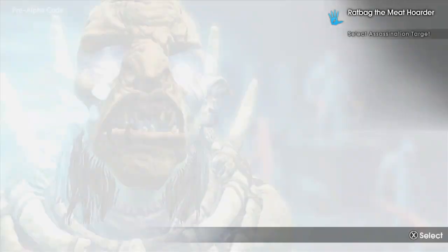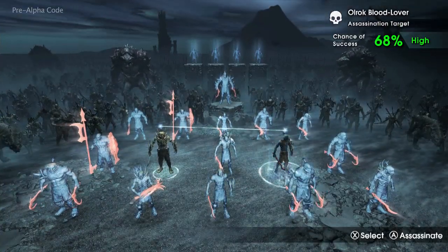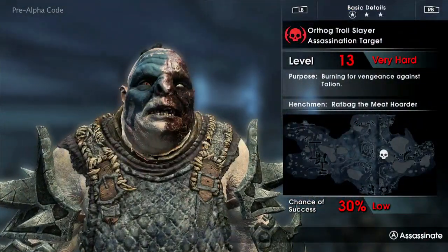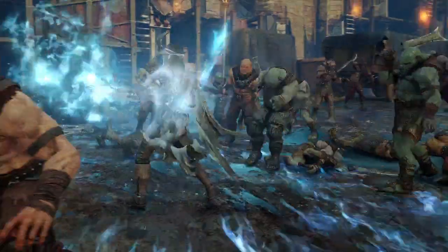The big story moments tie into the Nemesis system, which really is our key innovation — it's what makes this a truly living world. You're creating your own unique bosses, your own unique sub-bosses, your own memorable moments. What we really wanted to show today is how that dynamic living world ties together with the story and with Marwyn's story of how to grow your powers and who the Wraith is. The story and the Nemesis system are not two separate things — it's all part of the overall package.